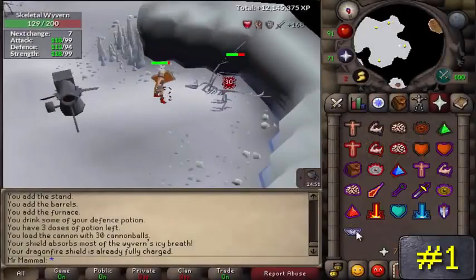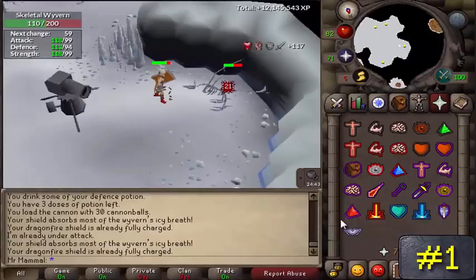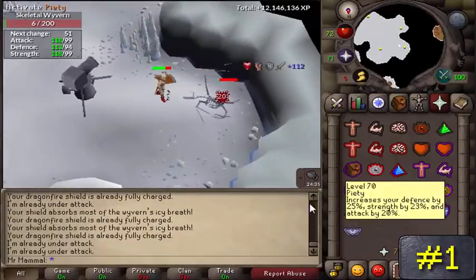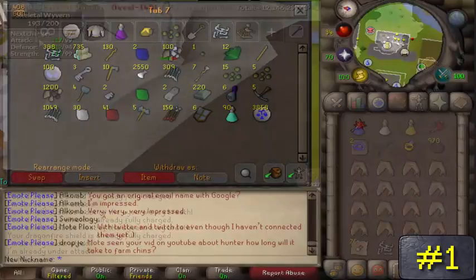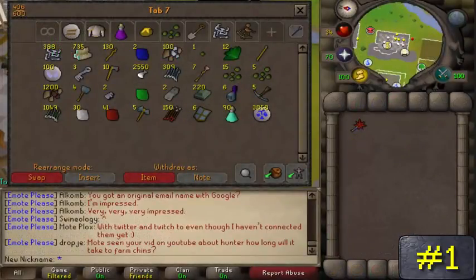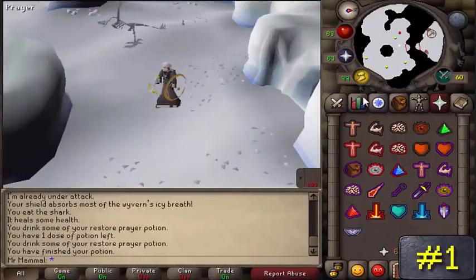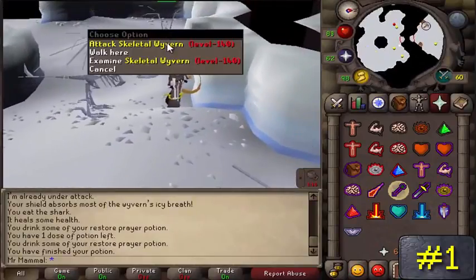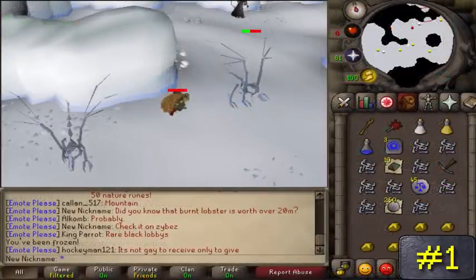Number 1: Skeletal Wyverns. Be prepared to use a DFS, elemental shield, or a mind shield if you plan on using this method, otherwise these scary things will hit you for a 40 almost every single time. It's recommended to have all 80 plus stats in combat or 80 plus range before attempting these, and you also need at least 72 slayer to kill them. A friend sent me a picture of his loot from 388 of these, which took him from 9am to 5pm with little focus, and was somewhere around the 5-6 million coin area. Wyverns also have a chance of dropping elite clues and draconic visages, which makes them the best method for cash in the game right now. Their bones can also be used for good prayer experience on a gilded altar.